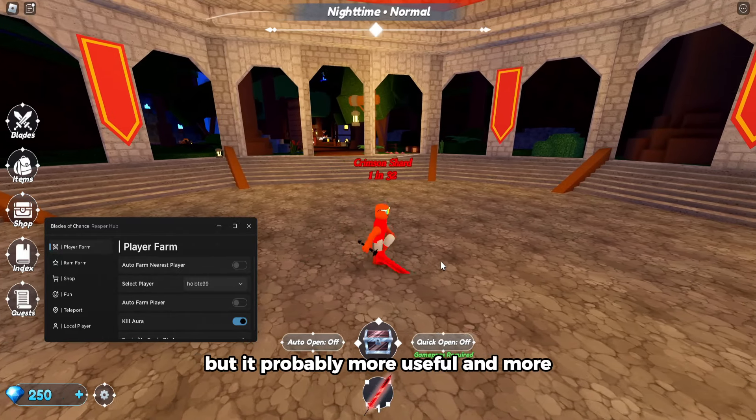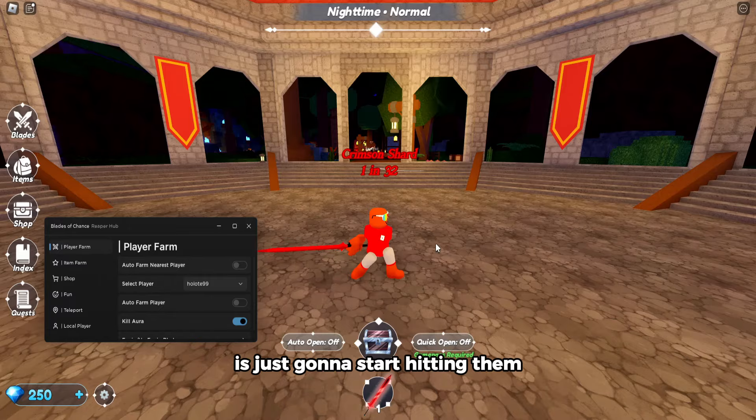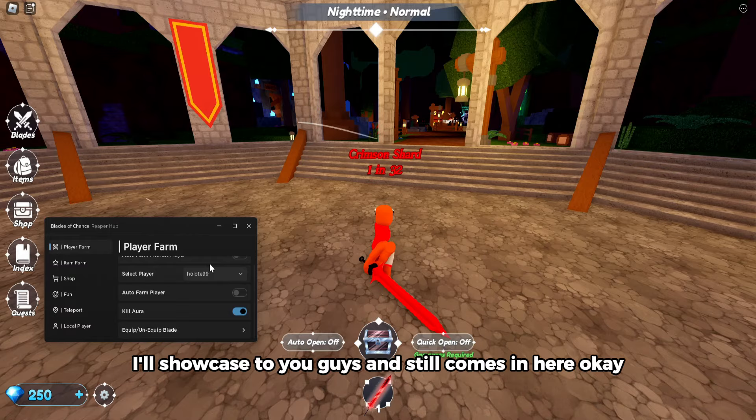Kill aura will probably be more useful and more legit so you guys won't get banned. If someone comes up next to you in the arena, it's just gonna start hitting them, but it's not gonna teleport around like the auto farm does.